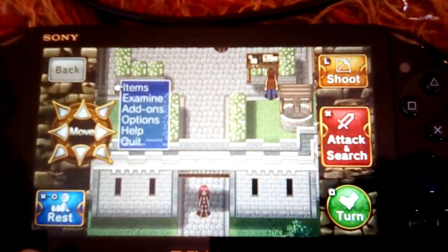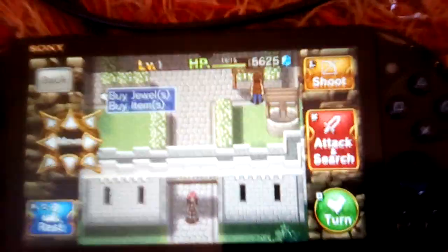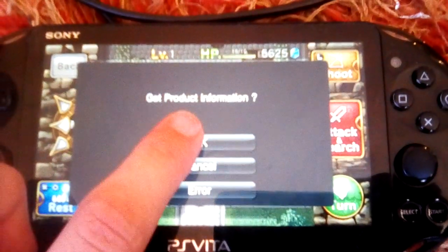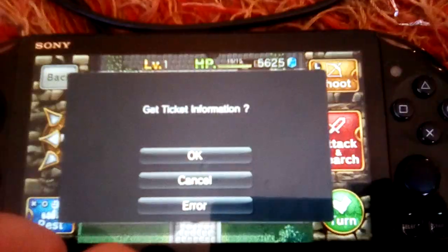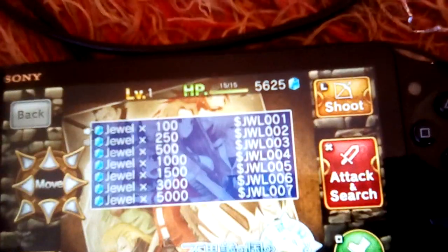Go to save theater. Go to add-ons. Go to buy jewels. And we'll notice it will say: get product information — click okay. Get ticket information — click okay. And then, bam — you're at the purchase screen you normally can't even access anymore.